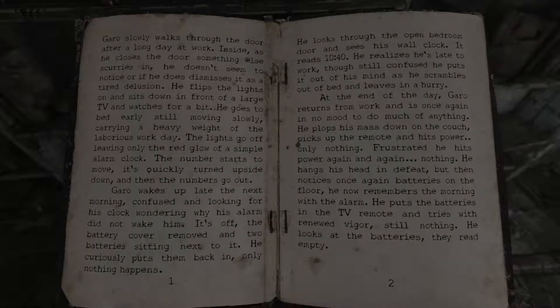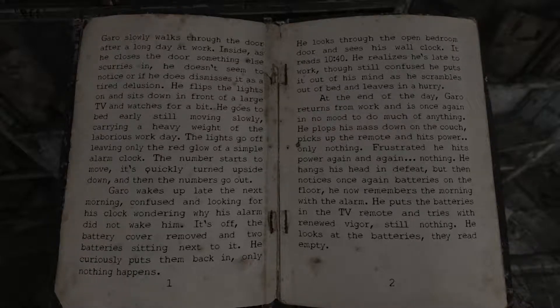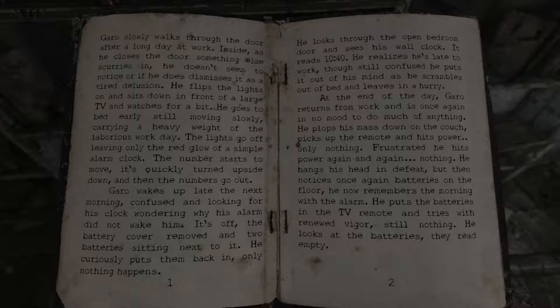'Garo slowly walks through the door after a long day at work. As he closes the door, something else scurries in - he doesn't seem to notice, or if he does, dismisses it as a tired delusion. He flips the lights on and sits down in front of a large TV. He goes to bed early, still carrying a heavy weight of the laborious workday. The lights go off, leaving only the red glow of a simple alarm clock. The number starts to move - it's quickly turned upside down and the numbers go out. Garo wakes up late the next morning, confused, looking for his clock, wondering why his alarm didn't wake him. It's off, the battery cover removed, and two batteries sitting next to it. He curiously puts them back in - only nothing happens. He looks through the open bedroom door and sees his wall clock. It reads 10:40. He realizes he's late to work.'